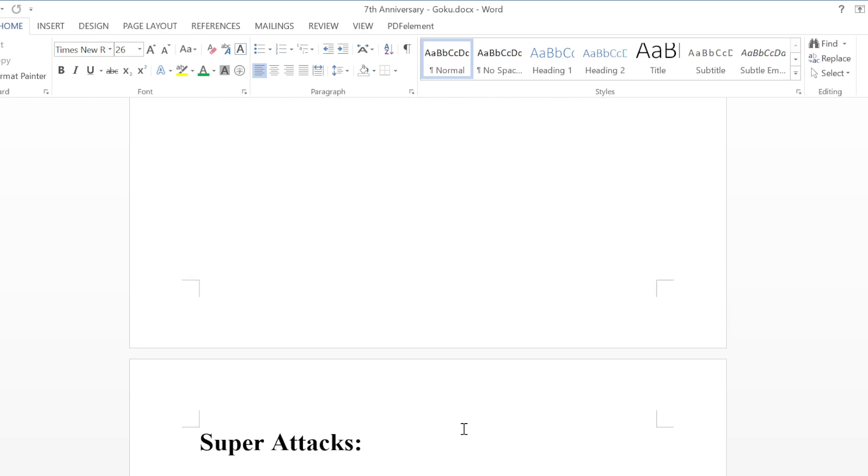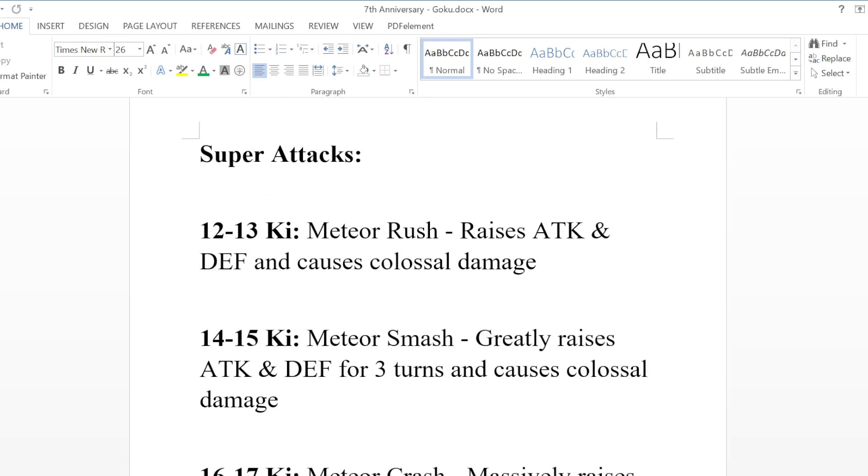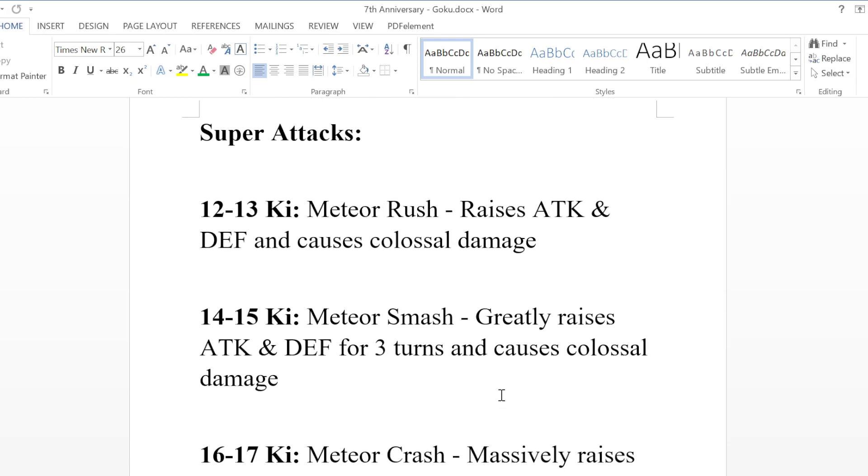So he has a lot of super attacks — he has seven super attacks. Each super attack represents one of his forms. He's obviously going to be able to super attack from 12 ki, and he's going to have two ki increments where you can do each super attack, so starting from 12 all the way to 24. When I did my concept video for the Namek Goku and Frieza, I ended up playing the super attack clips and the video got copyrighted, so I'm just going to be explaining what the attacks are going to be. This is the 12 to 13 ki super attack.